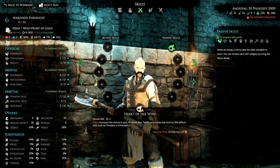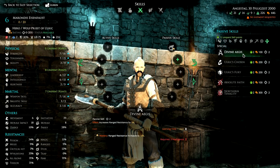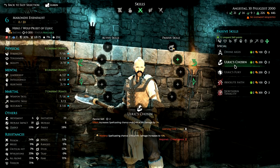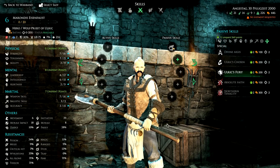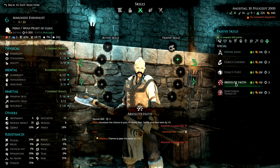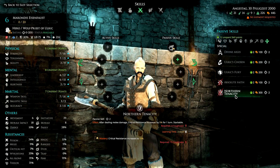For passive skills, he starts with Heart of the Wolf, which increases the chance of passing all psychological tests by 25%. We have Divine Aegis for range resistance increase. Ulric's Chosen increases critical hit damage by 5% or 10% later on, which is important if you're going for the casting version of the priest. Ulric's Fury increases spell damage after you've done melee damage by 15% or 30% later on. Absolute Faith further increases psychological tests.